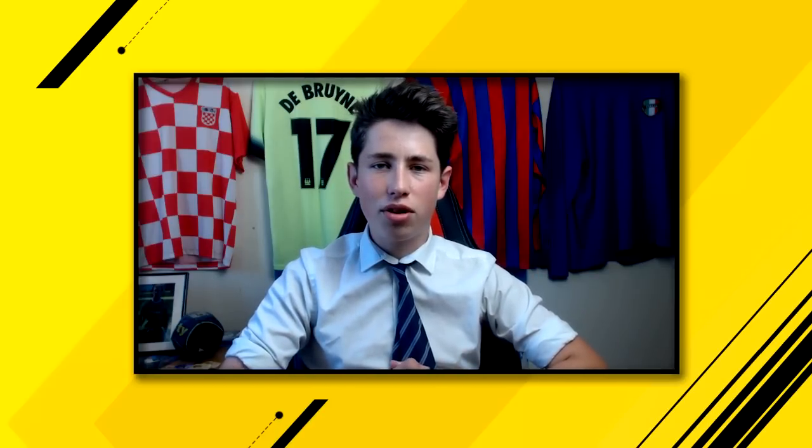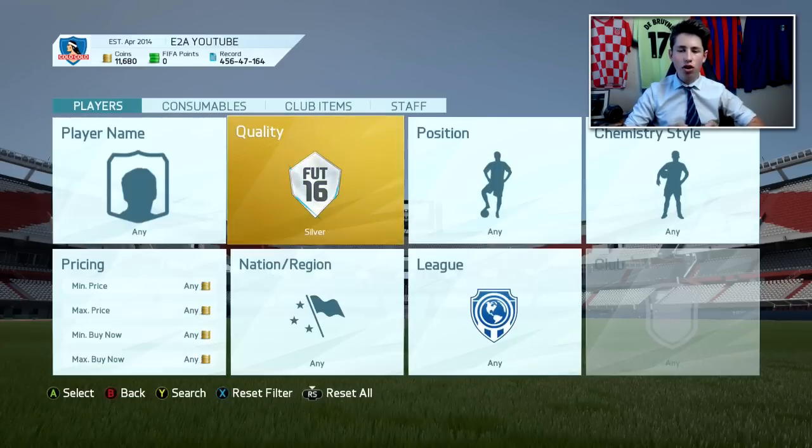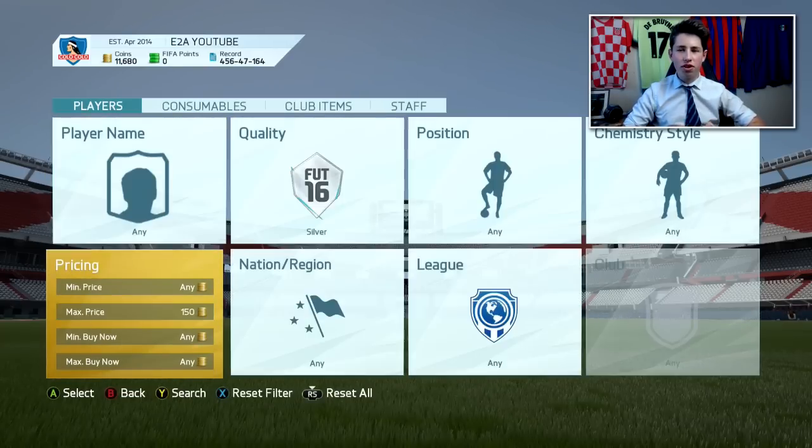I'm going to be showing you guys how to trade with just 150 coins. If you guys are doing a trading road to glory, I know a lot of you have been trying to trade from a very small amount — around 500 coins on a brand new account — all the way up to 100, maybe even 200,000 coins. I'm going to show you how to trade with very little coins. What you want to do is go to silver, and then set a maximum price of 150 coins.